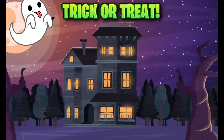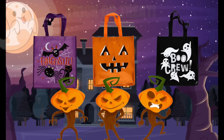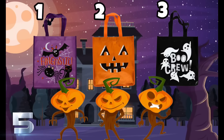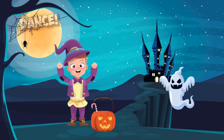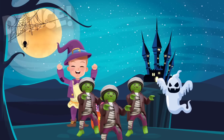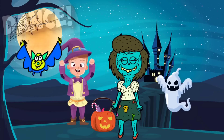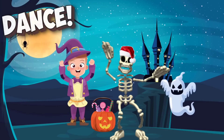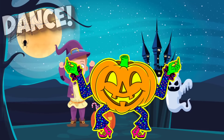Let's play a game of trick-or-treat. Pick a bag — two bags have treats, one bag has a trick. You better pick right! Copy the pose of the bag you pick. You better pick a bag — three bags have treats, one bag has a trick.